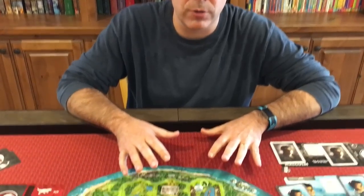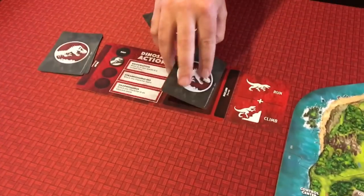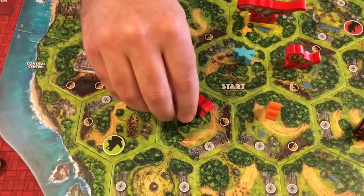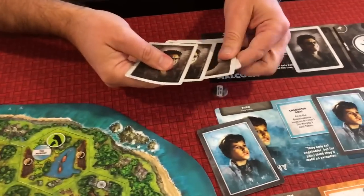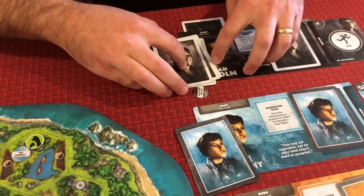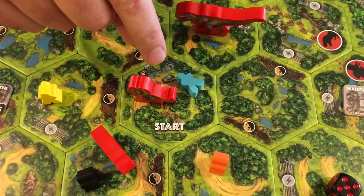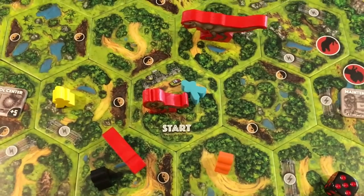Round two begins. Remember Timmy was sneaking. The dinosaur has already picked his card - run, run. The Velociraptor chases Malcolm and as soon as he moves in, he attacks, burning one of Malcolm's cards. Then the Dilophosaurus runs in, but because Timmy is sneaking, he does not get attacked - if you're sneaking, the dinosaur can't see you. Good for Timmy.